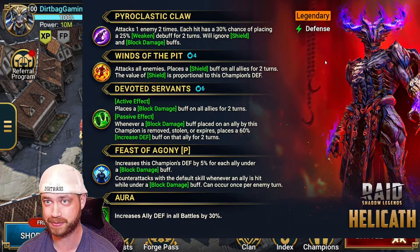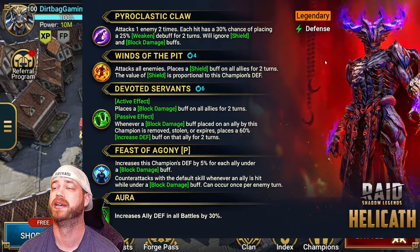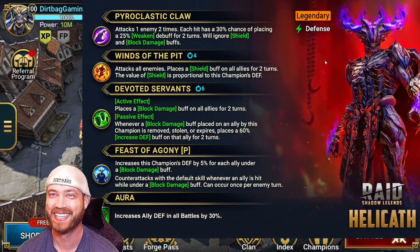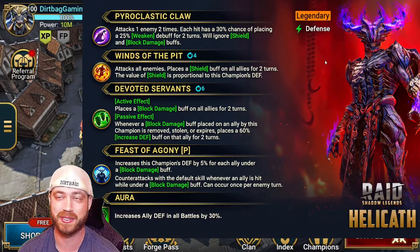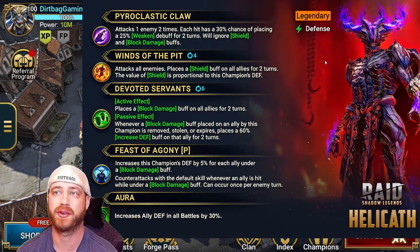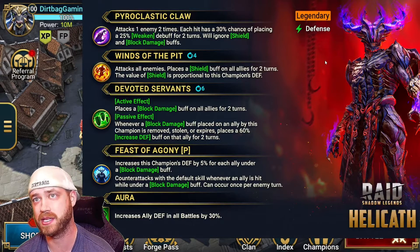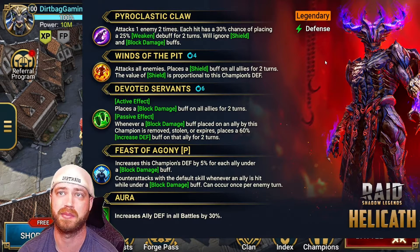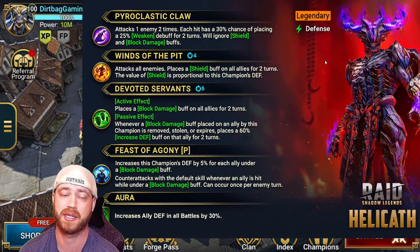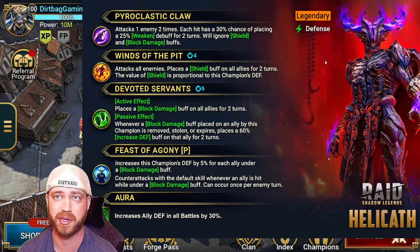A lot of legendaries coming out. But this one — free to play. Definitely want to get him. So he attacks one enemy two times. AoE champions on the A1 are really good for Hydra. Each hit has a 30% chance of placing a 25% weakened debuff for two turns, and ignores shield and block damage buffs. Supposedly this guy hits hard, so being able to ignore the shield and do damage in Hydra will definitely be good.